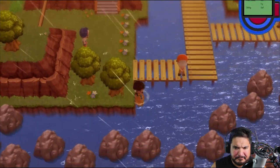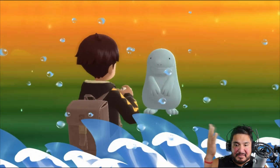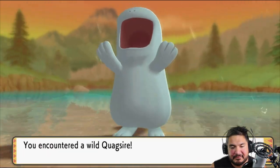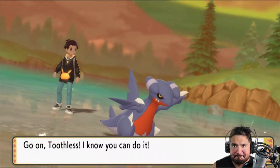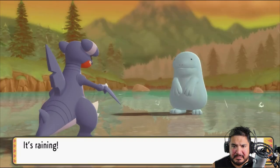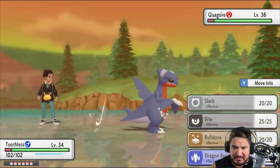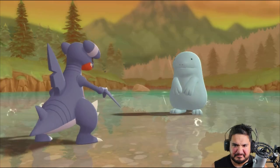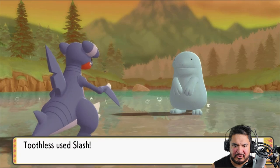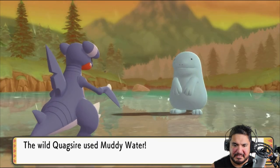I was hoping to skip something, but would you look at that — we found ourselves a Quagsire. Okay Quagsire, I don't like you and you don't like me, but it is very strong so I am going to capture it. We've got the Quick Claw, let's go — scratch him. Wow, he is strong.